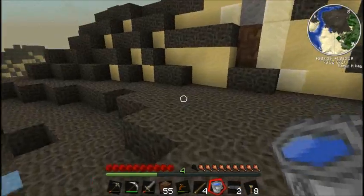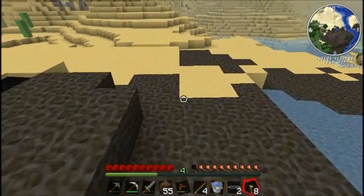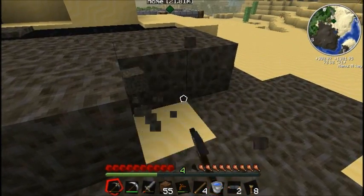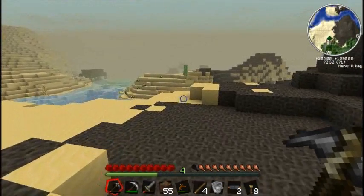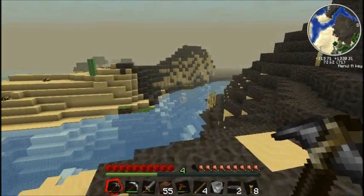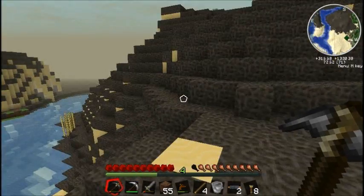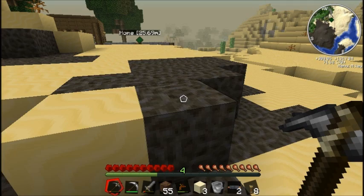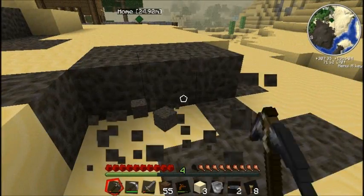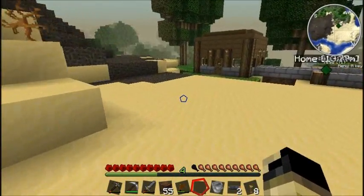Yeah, it looks like doing this is not going to make a difference. Let's see if we can pick some of this stuff up. Apparently you have to mine it. So in order for us to redo the terrain, I'm going to have to use water buckets, which is a big hassle. I'll just very slowly start going like this and we'll return our terrain to its former glory, now that it's no longer spreading.